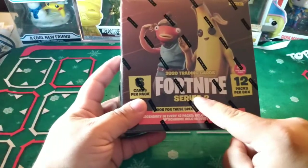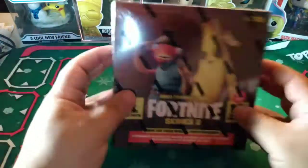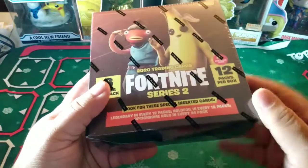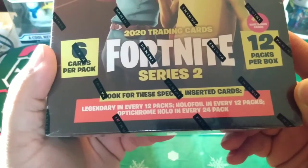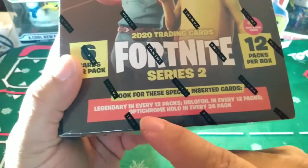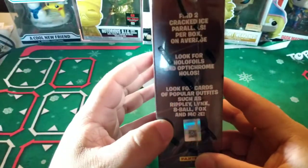This is a Series 2 box — a Mega Box. There's a Blaster Box and a Mega Box. I didn't know if it was Series 1, and there's a Series 2. Bought it for $20. Legendary in every 12 packs, Hollow Foil in every 12 packs. I'm guessing we're getting a Legendary and a Hollow Foil in 12 packs. And Optichrome Hollow in every 24, so every 2 boxes you'll get an Optichrome.